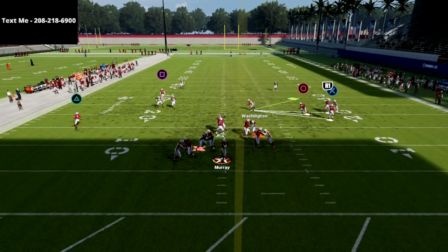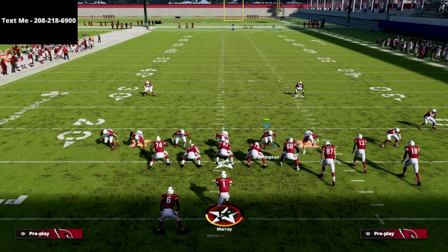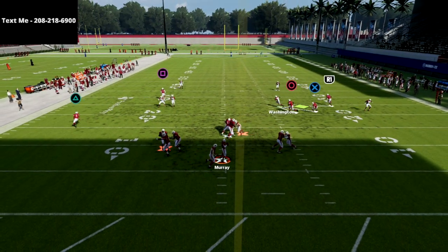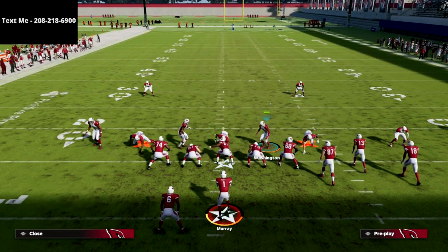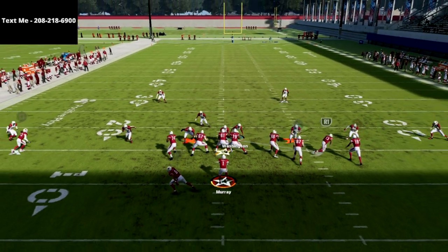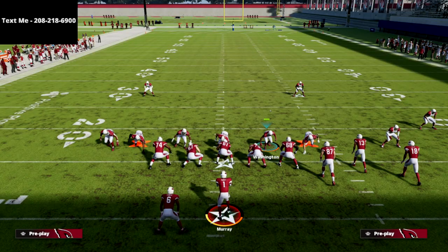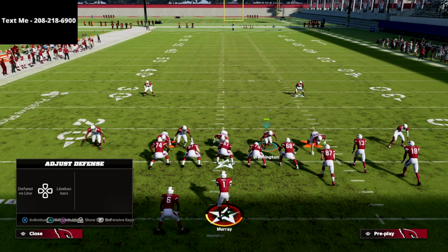Obviously there are other ways to run this — you could literally just baseline and press, and you'll get pretty good pressure. I am having a little trouble in practice mode with the blitzer on the left; he's much more consistent in-game than what you're seeing here. Another thing you can do is use contain rush — the left-side guy will be put on the contain, giving a unique blitz angle and stopping any rollouts.